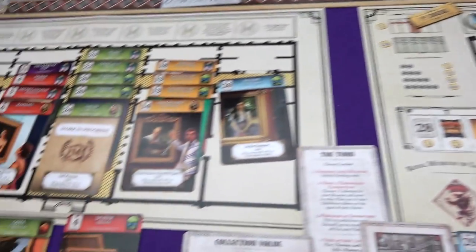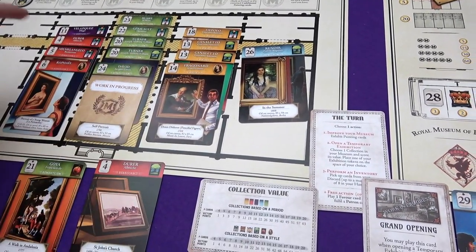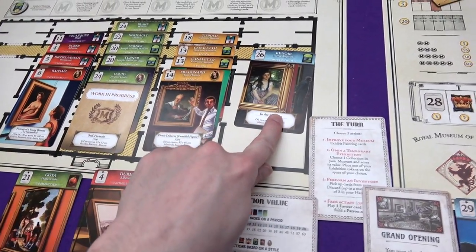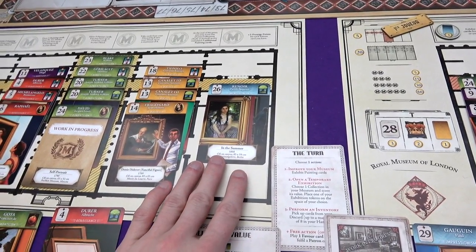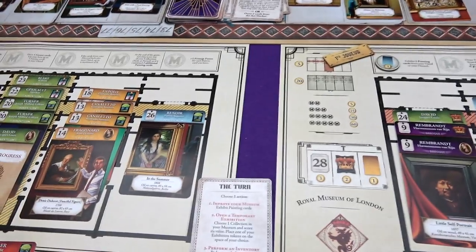Although what can Marty do? He's got portraits from three different periods of history. Artist 11 - he's got one. Artist 26 - got one. Renoir - is there another Renoir out there? No. And 19 - no. And not out on the board either.